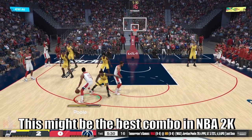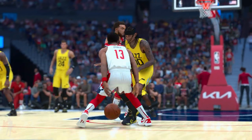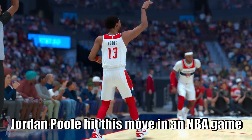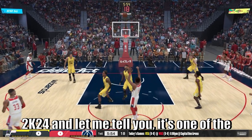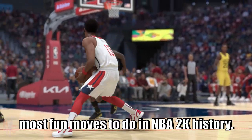This might be the best combo in NBA 2K history, and I'm not even exaggerating. Jordan Poole hit this move in an NBA game over Mason Plumlee and they put it in NBA 2K24. It's one of the most fun moves to do in NBA 2K history.